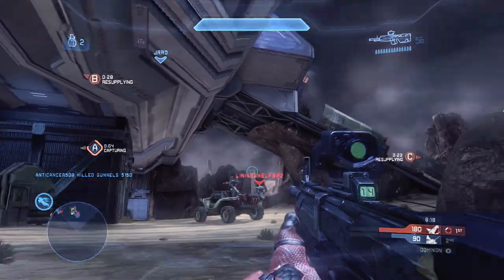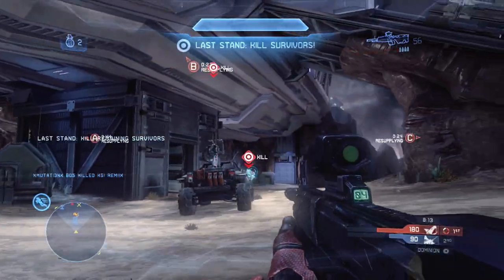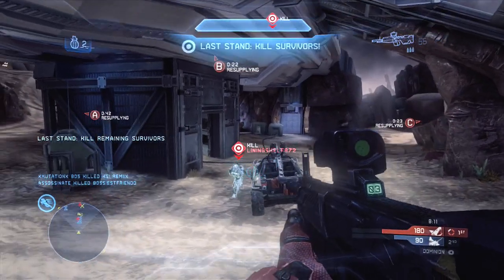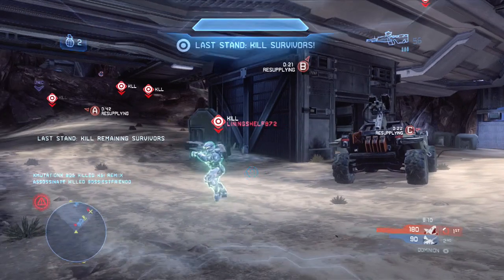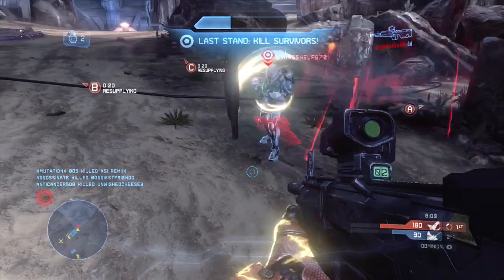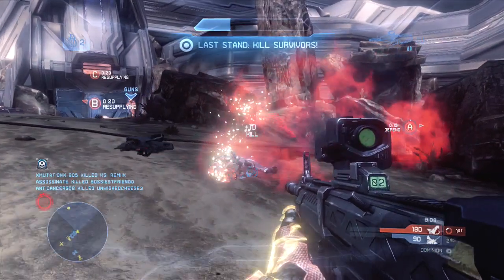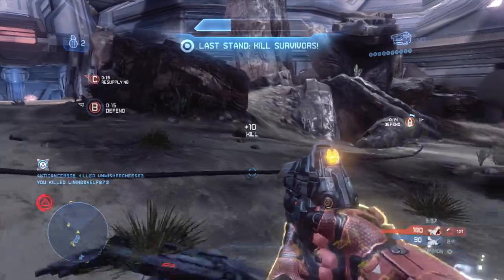A little more humorous but still an effective example: this guy gains an overshield during the last-stand phase on Dominion as we capture all the bases. He charges me with an incineration cannon, but I thruster pack to the right and he ends up going straight forward into this rock, incinerating himself with an overshield. I actually get the incineration cannon after that and we end up winning the game — pretty crazy.